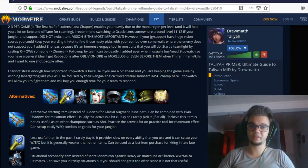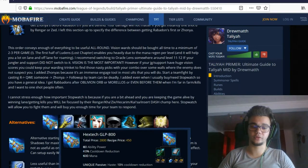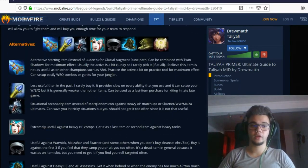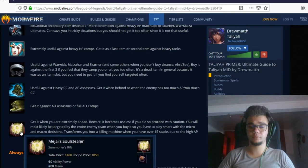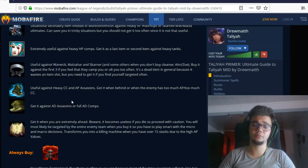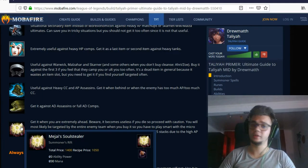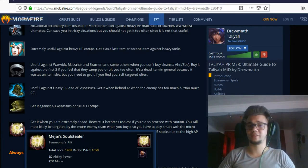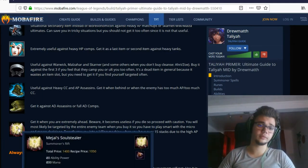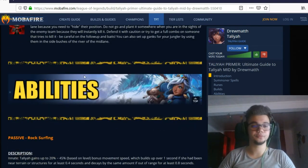I generally go for the Electrocute-Ignite-Luden's build since items like Rylai's and GLP aren't that optimal right now. Twin Shadows should have been mentioned for the Glacial Augment build. Mejai's is something you get when you're smurfing with 3-0 or more kills, but beware — if you die with it you lose all the advantage. If you're in your correct elo, it's kind of useless; you can climb without it.